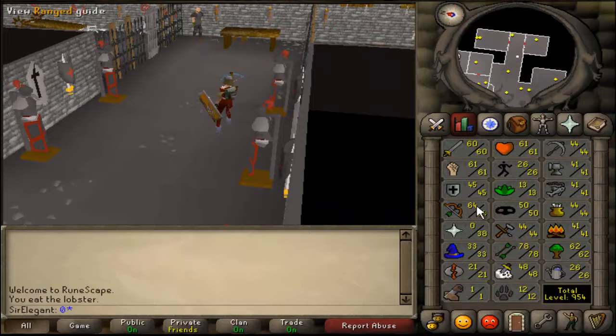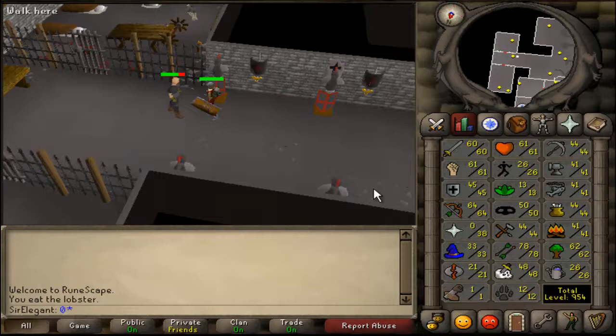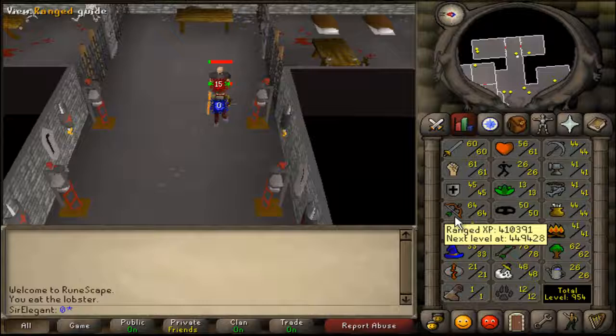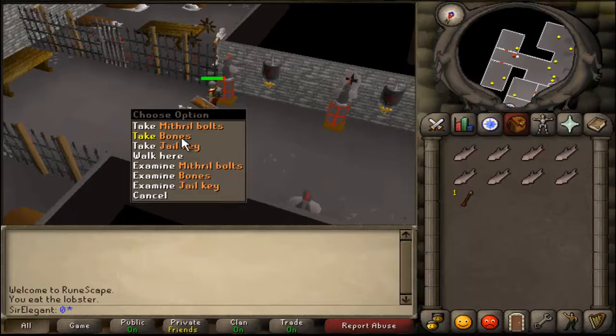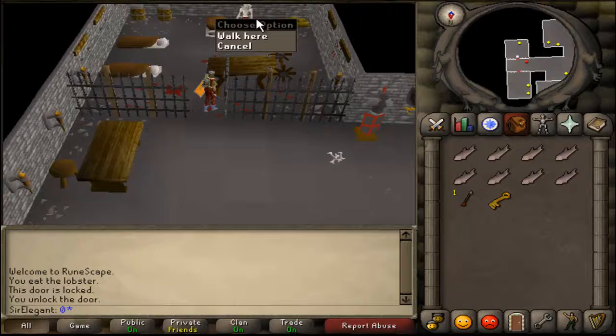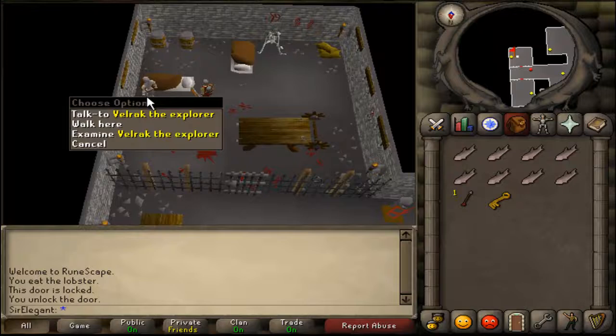Do you see this jailer? You have to kill him, and he will drop the key. Then I'm going to talk with Velrak the explorer. The dragon bones go for around 2K I think, dragon bones. And the blue dragonhide goes for I think 1.6 to 1.8K.